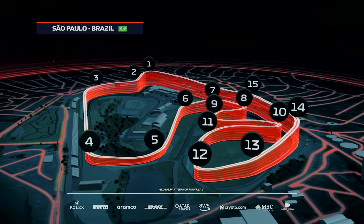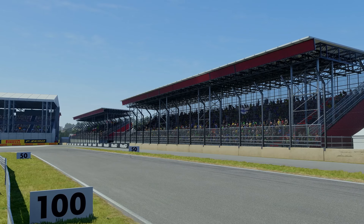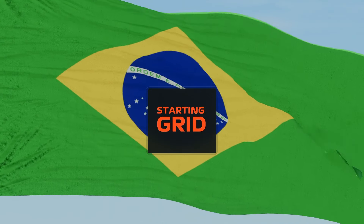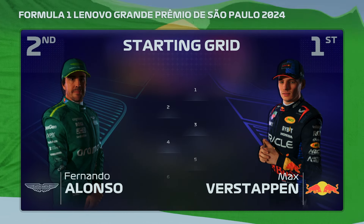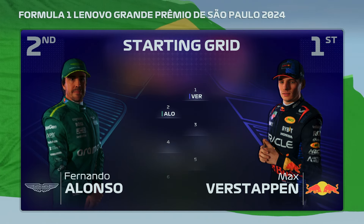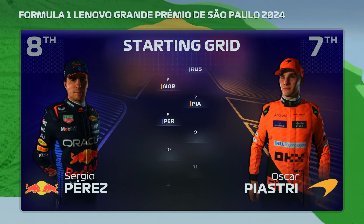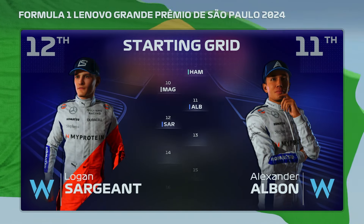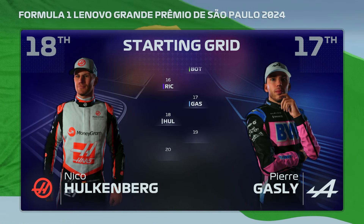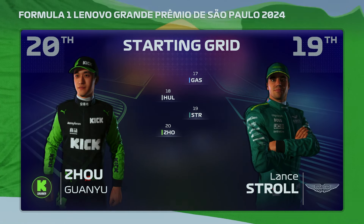Forget pit stops — very fast sections bookend the famous and highly technical sector two, where getting a good run out of Junção into one of two DRS zones will be key to any overtaking prospects today. Off the back of qualifying, it's time to see how our starting grid looks for today's sprint. Max Verstappen put in a fantastic lap and starts from pole position, with Fernando Alonso alongside. Let's head trackside for today's sprint.